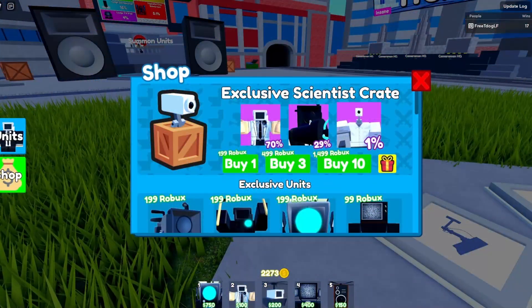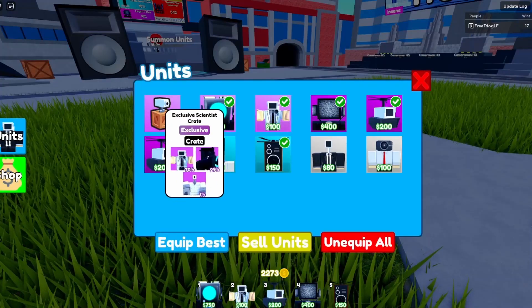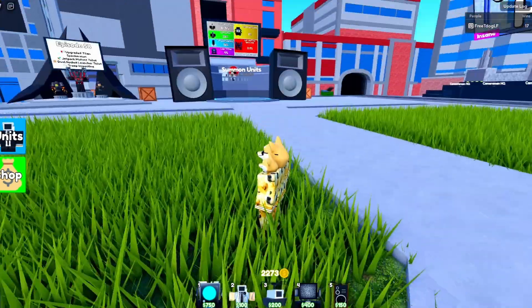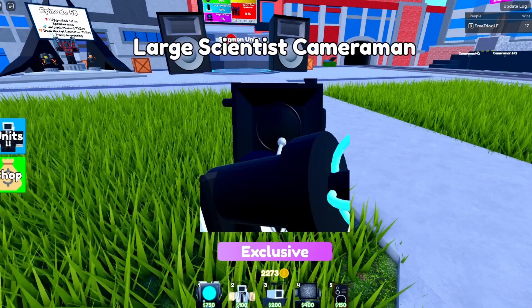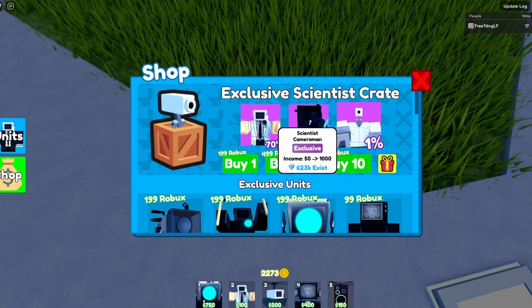First up is a free-to-play unit — it's the Scientist Cameraman. If you didn't know, if you go ahead and beat Toilet HQ, you get a free scientist crate. The crate has a 70% chance of having a Scientist Cameraman in it, so it's the one you're most likely going to get. We actually opened one and got one of the more rarer units, but it is essentially a free-to-play unit, it's just so easy to get.